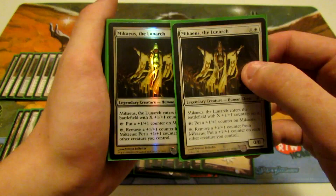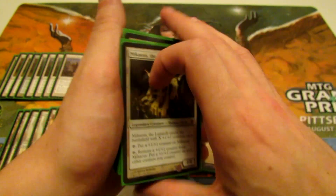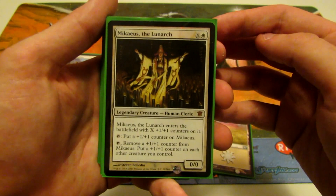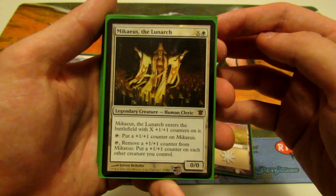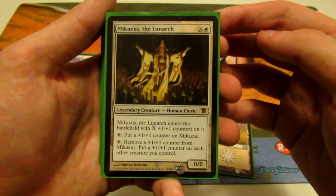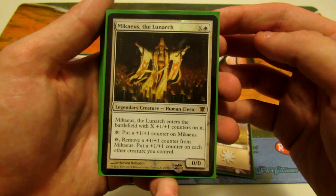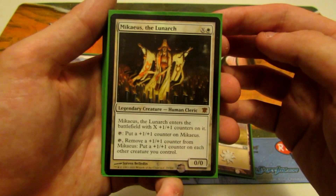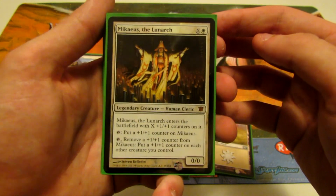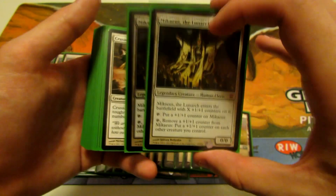Next we have Mikaeus, the Lunarch — we're running two of these. Mikaeus costs X mana and one white, enters as a 0/0 with X plus one plus one counters on him. He taps to put a plus one plus one counter on himself, or taps to put a plus one plus one counter on each of your creatures by removing one counter from himself. This is an awesome way to redistribute counters across all your token creatures, essentially acting like an anthem effect.